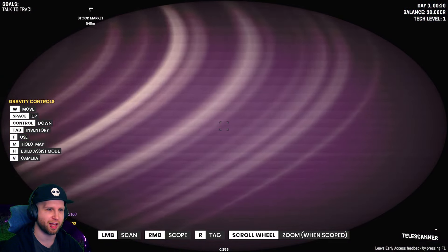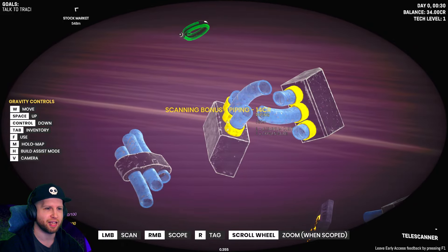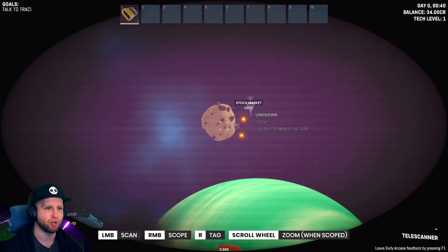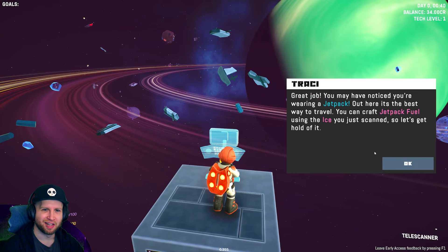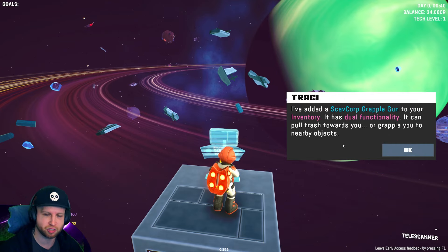I'm guessing I can just fly around as much as I want. So it's a scavenging game - I scan this and it tells me what that is. You may have noticed you're wearing a jetpack. You do have jetpack fuel which you can craft using the ice you just scanned. Later you can build thrusters to move your space rig around too. We can make our own vehicles, kind of like Tears of the Kingdom. There's also a grapple gun with dual functionality to pull trash towards you and grapple to nearby objects.